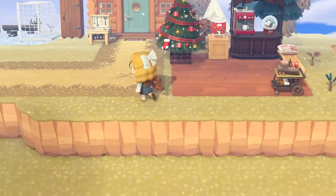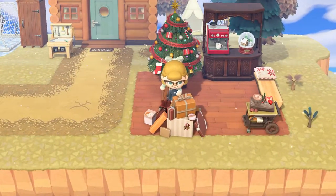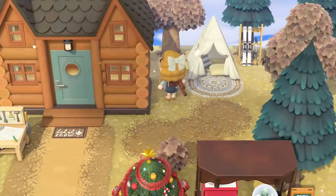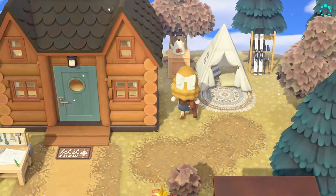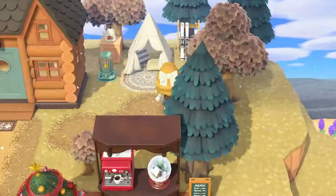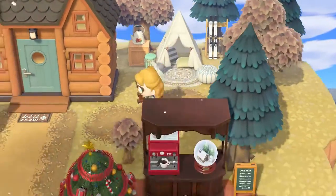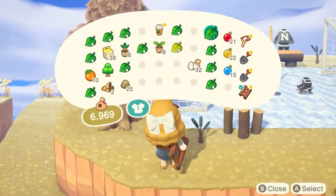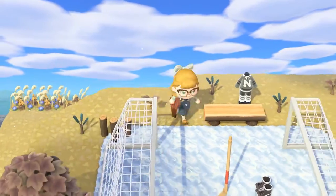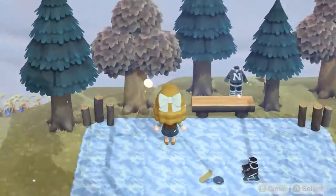I finally added a big old Christmas tree and a gift pile up by the hot chocolate stand. Then I added some finishing touches to the little tent area. I'm definitely a bit obsessed with the round space heater so you're going to see them all over my island. Then I added some log stakes around the frozen lake to act like fencing, and I time traveled to grow my trees.